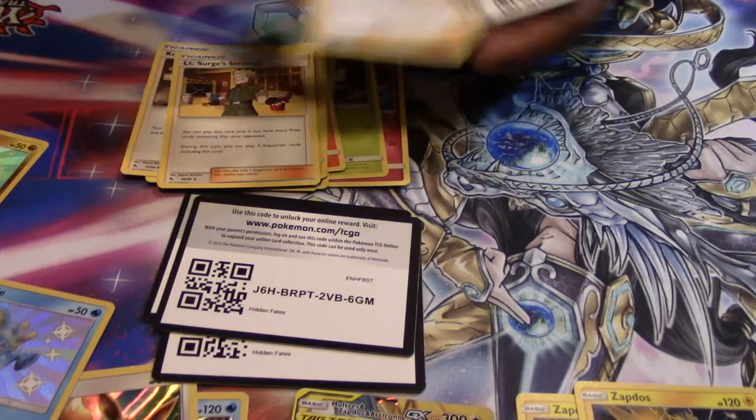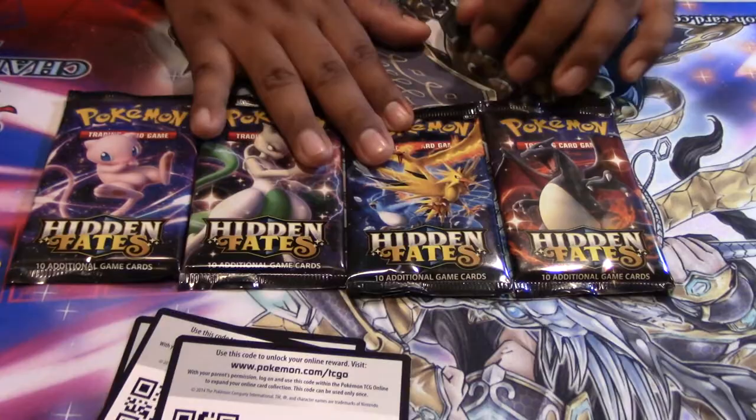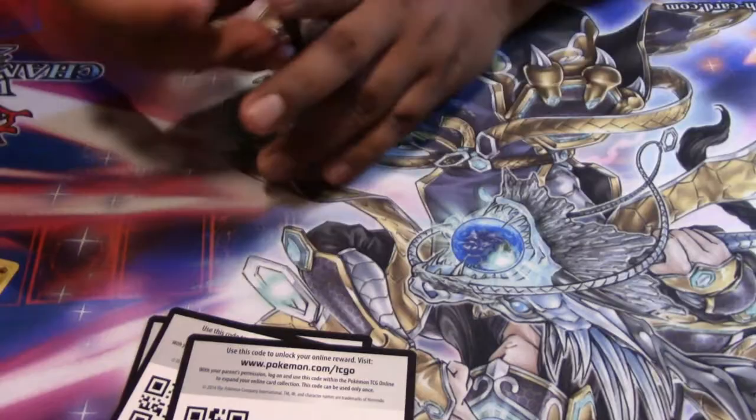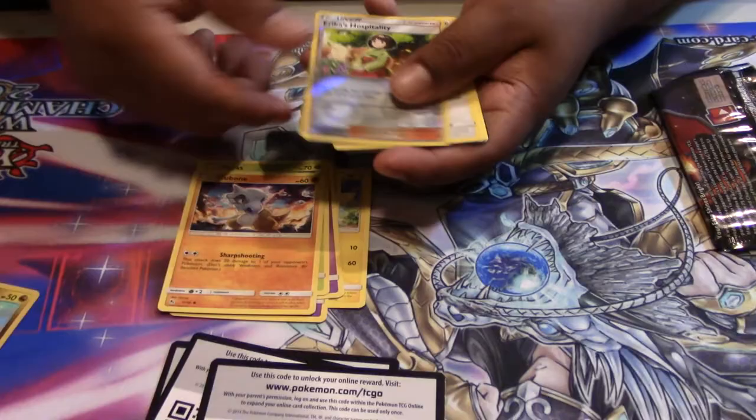I'll give a quick example for the packards, which I forgot to mention. We have the Mew, the Shiny Mewtwo, the Legendary Bird, and the Shiny Charmander. I can say this is probably my favorite set of the year, right along with Team Up. We have an Ekans, Pikachu, Koffing, Paras, Cubone, Reverse Erika's Hospitality, Kangaskhan, Giovanni, Koga, and Lieutenant Surge.